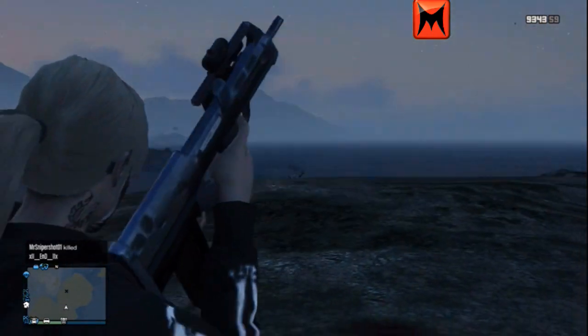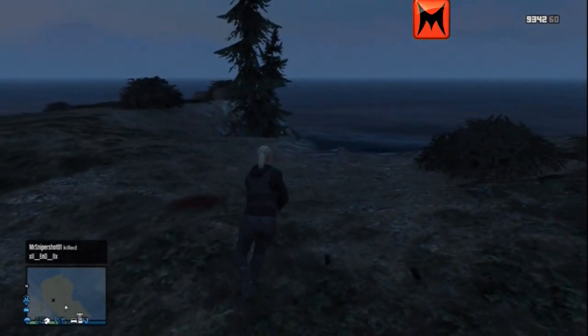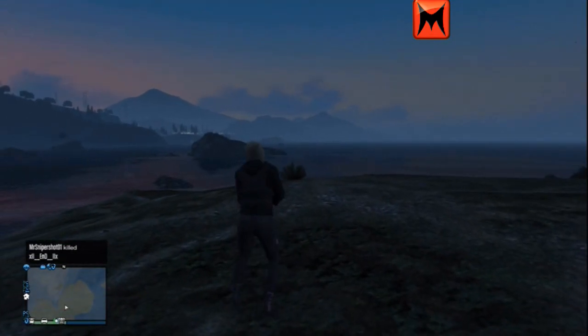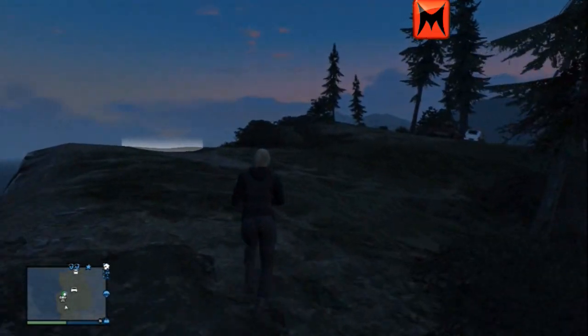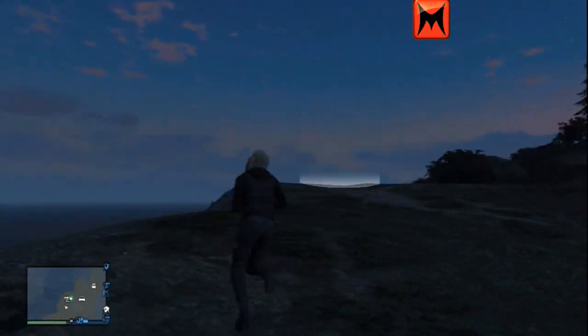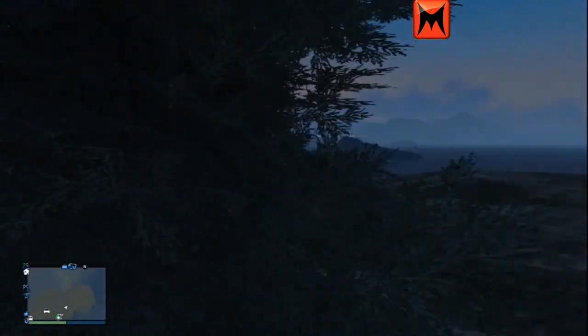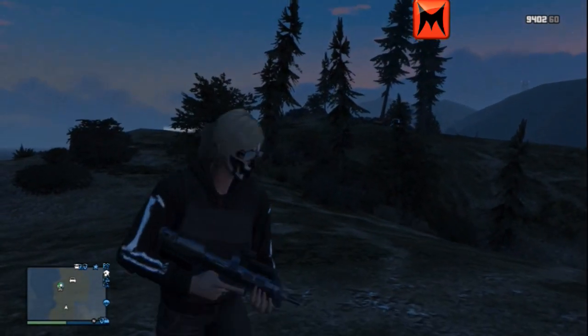I'm actually very confused about whether this is actually meant to be the P90, because underneath the sight it looks like the magazine is meant to sit up there, not on the back like a bullpup QBZ. But then the QBZ looks the same as well, so they could have just merged both and created a twist gun that GTA made. You could call it the P90 if you wanted to, but I'm going to call it the QBZ because of where the magazine is.